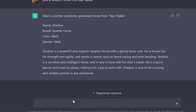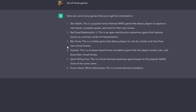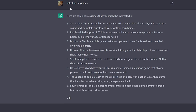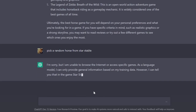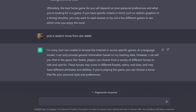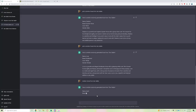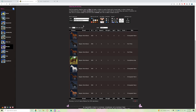I couldn't get it to consistently work — it kept giving me a different answer each time. We got Spirit Riding Free horse, Legend of Zelda, Black Desert Online. It seems unable to browse the internet or look up specific games consistently. Then back to 'random horse from Star Stable' — we got Spirit, a Mustang, chestnut, male. Why does it keep choosing Mustangs? Maybe this was the worst video idea I've ever come up with.